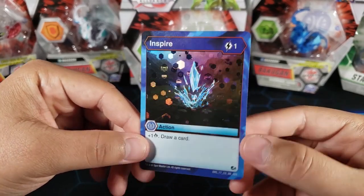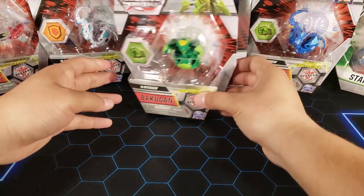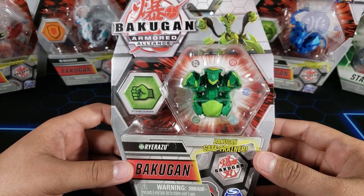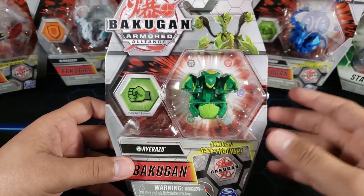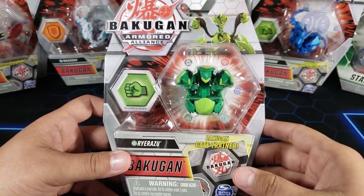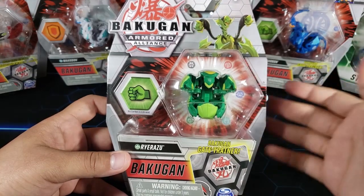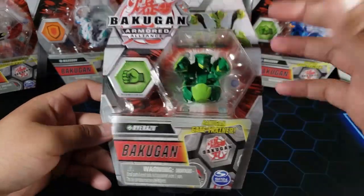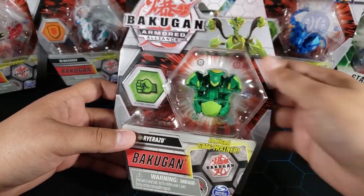Inspire is just a common hex but it's semi-useful. Now let's open up the Ventus Rairozu. This Bakugan wasn't released everywhere — it was one of the rare waves — but I was able to find it at a Five Below store. If you have a Five Below near you, I suggest you go hunt because there's a whole wave they released there. I think that's the only place you can find this wave where Ventus Rairozu is.